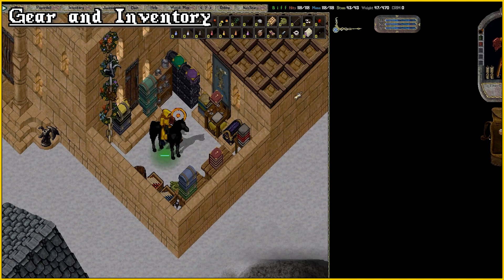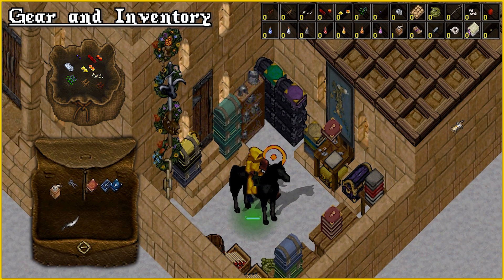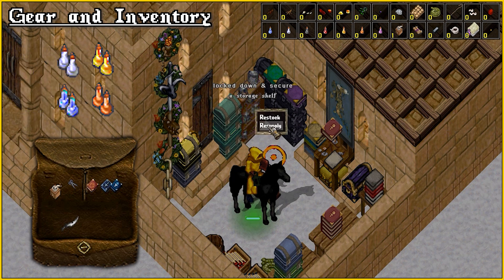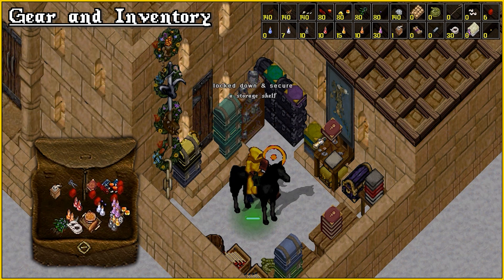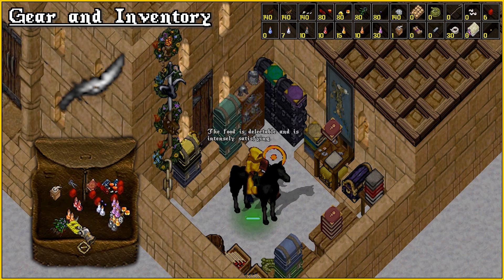Preparation is key. Before I set out in the field, I take the following items: 80 to 100 of each reg, 5 to 15 of each relevant pot, 6 trapped pouches for PK para stuns, 25 platinum wire, 25 greater explosion pots, a detonator, delectable food for the food satisfaction buff, and a skinning knife for easy looting.